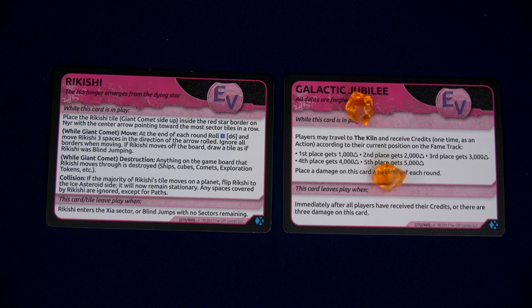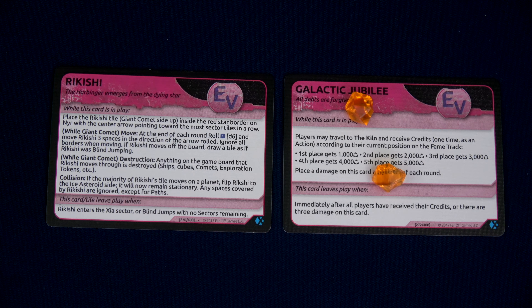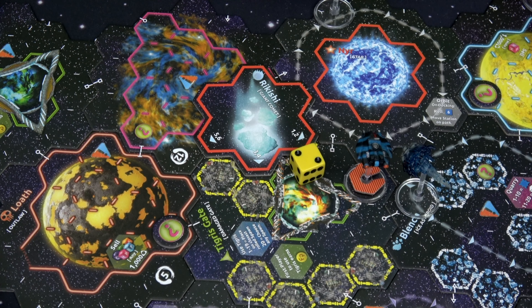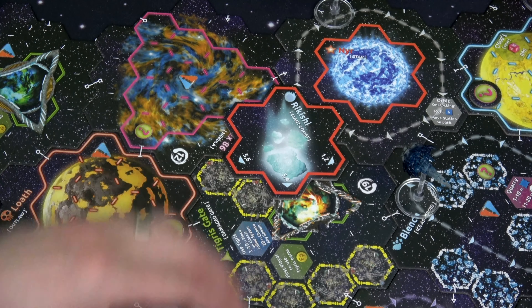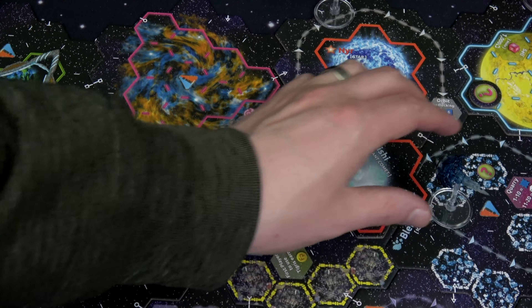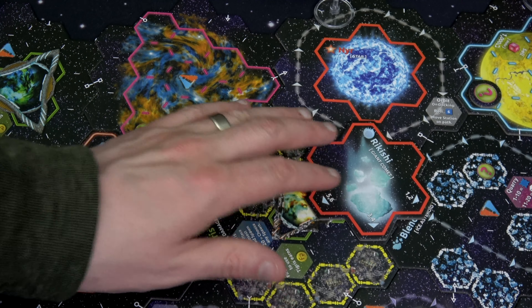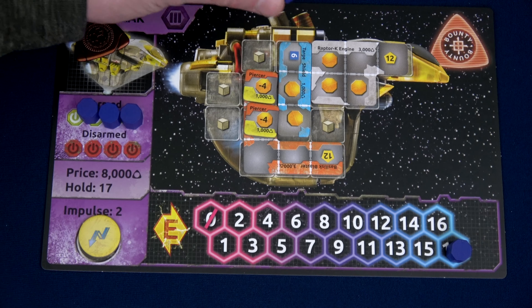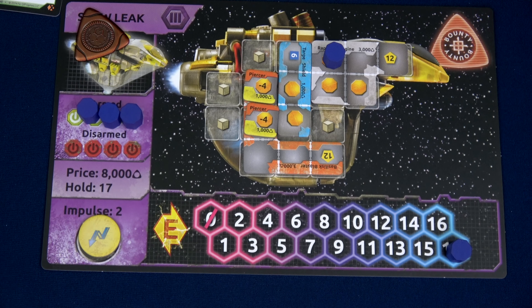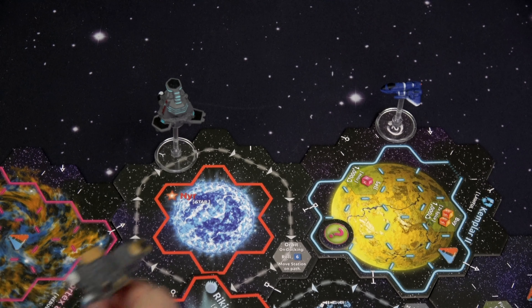Then we'll do Rikishi. Rikishi will activate — we rolled a 2, are you serious? That means Rikishi's going to move 1, 2, destroying the Scoundrel, and then 3, destroying this comet. So the Scoundrel will show up at the beginning of the next round — that means we can't take him out. The only NPC we have that we can attack is the Enforcer. I'm getting super tempted to take down the Enforcer because one of the titles is to destroy the Enforcer. Let's see how much we roll for our d12 adding 5 — we have a 3, so 3 plus 5 is 8 movement.